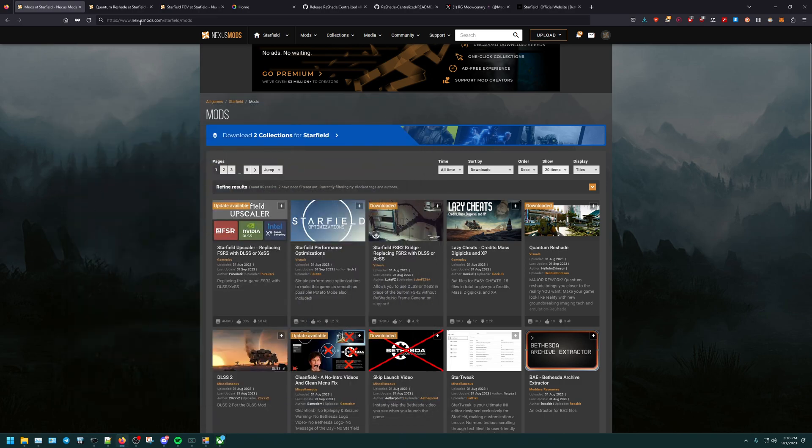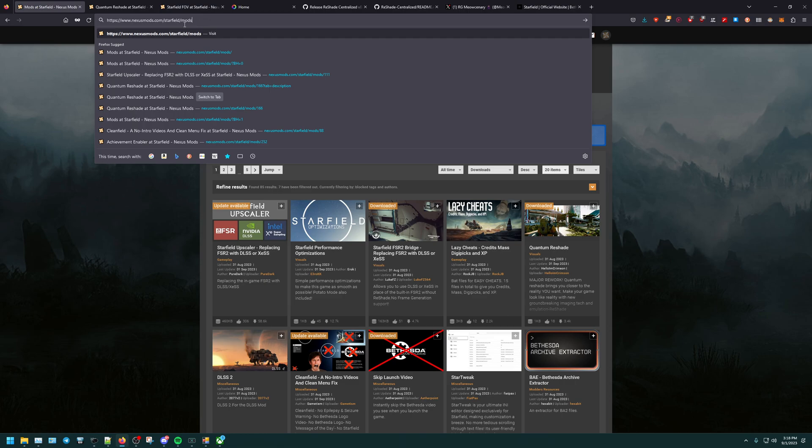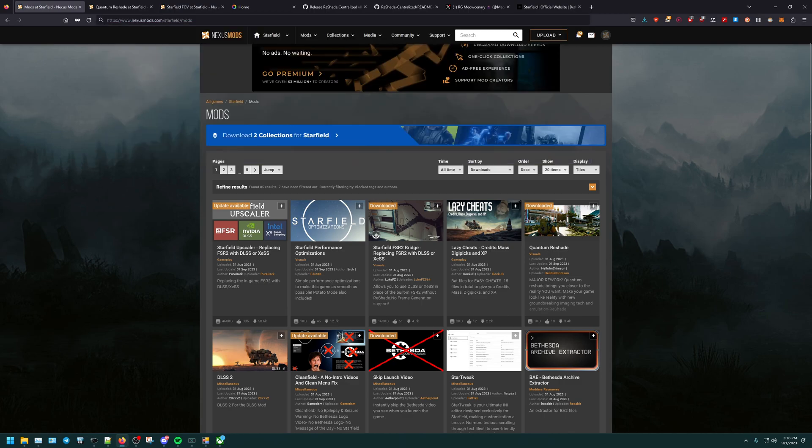Let's backtrack a little bit. We're going to go to Nexus Mods, Starfield Mods — I will link that in the description below so you can just go ahead and copy and paste it. When you're in Nexus Mods, you should go ahead and create an account; it'll make it so much easier. The mod we will be covering today is the Quantum Reshade. I personally like to have my games looking pretty. The vanilla Starfield was a little too dark for me, so I went ahead and downloaded the Quantum Reshade.